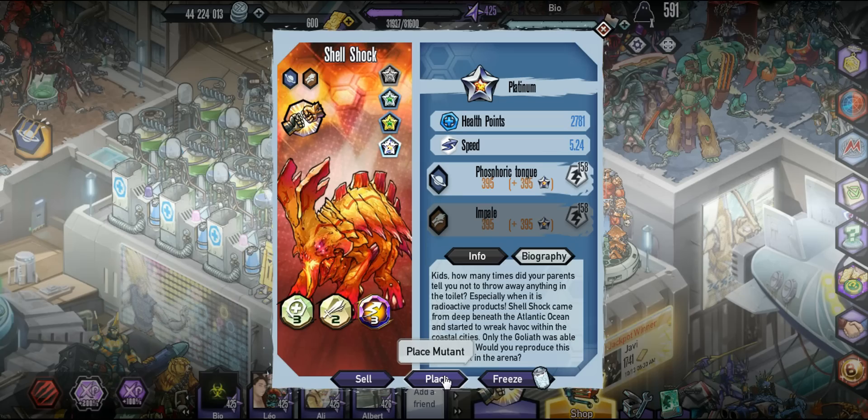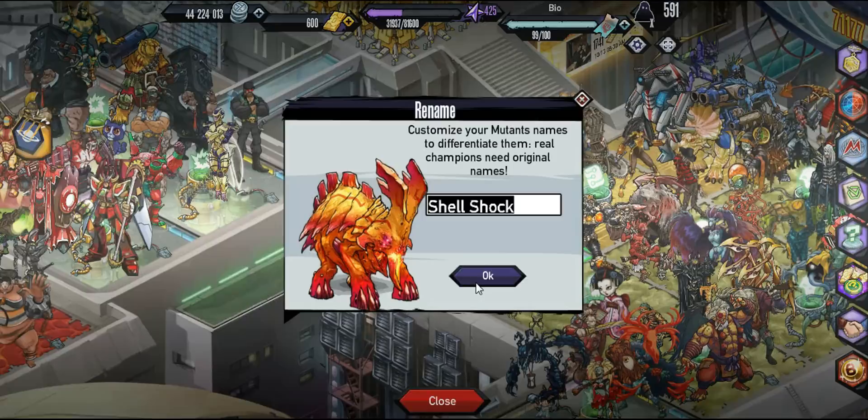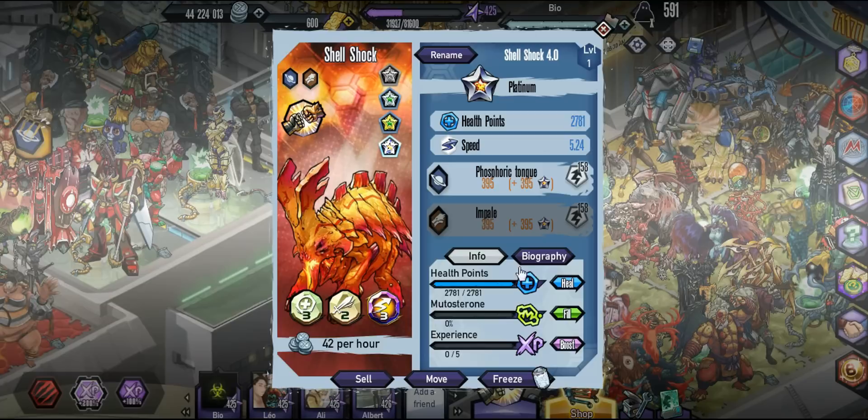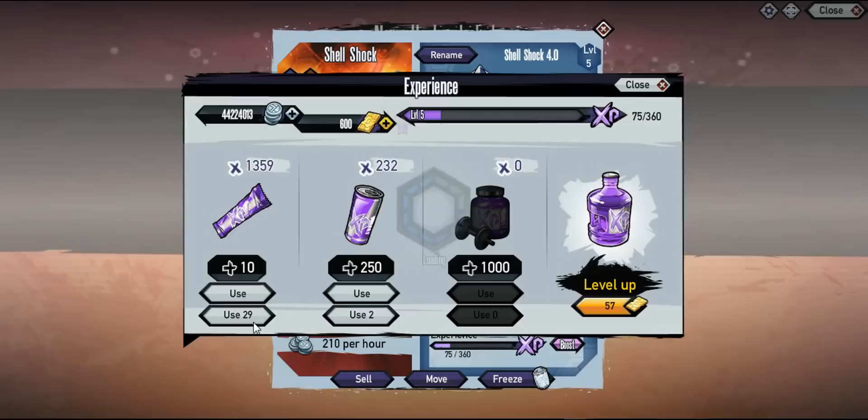There it is right there — it's like a reddish orange pink color. I don't know about the color choice; it would have been cool in black or something like that. That is the platinum Shell Shock. We're going to be checking out its skills. Its speed is actually a little bit lower than shown, but I do have the three-tier speed orb, that's why it's a lot higher.